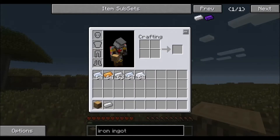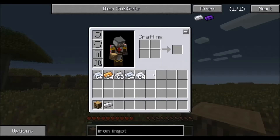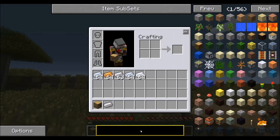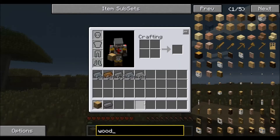Another thing that NEI does is helps you find items in your inventory. Say for example you have a ton of different ingots in your inventory and you can't remember which one's an iron, or you don't want to go through each one and read. If you double click on the search button down here, you'll notice that it turns yellow along the border, and iron ingots in our inventory are now highlighted. We could type in ingot and it will show all the different ingots highlighted in our inventory. If we wanted to find all the different woods, we type in wood and it will highlight that.